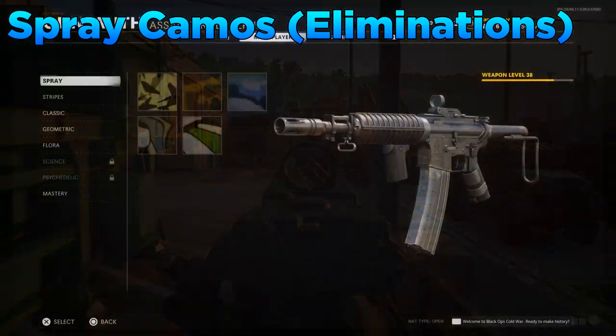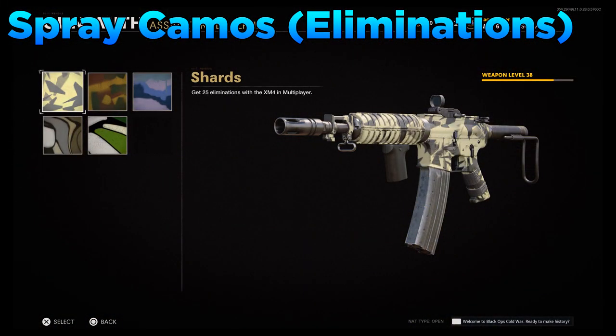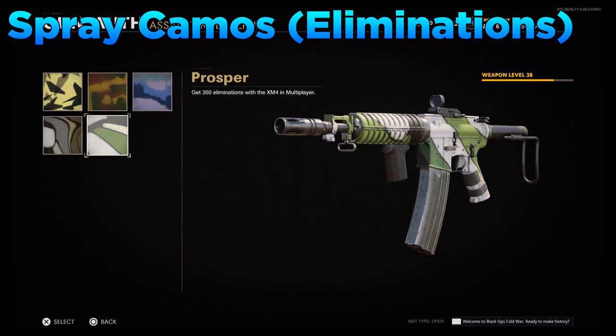Let's start with the spray camos. For this you need to get weapon kills, which will obviously come naturally. Specifically for assault rifles you need to get 300 eliminations in multiplayer with that weapon. This comes pretty naturally when doing other weapon camos, so ignore this for now and it should be done by the time you're finished with your assault rifle.